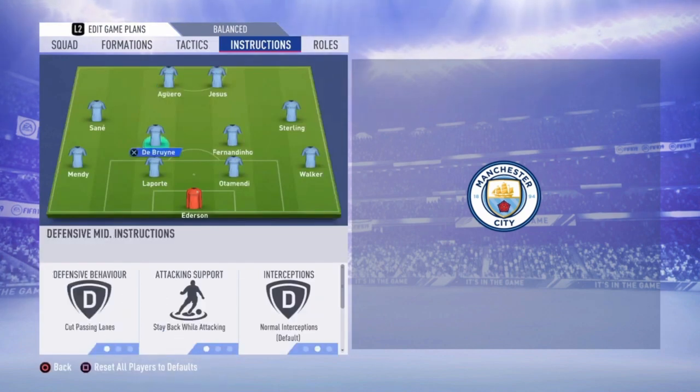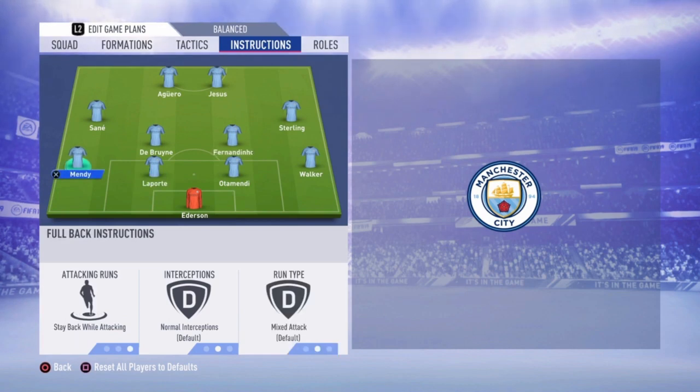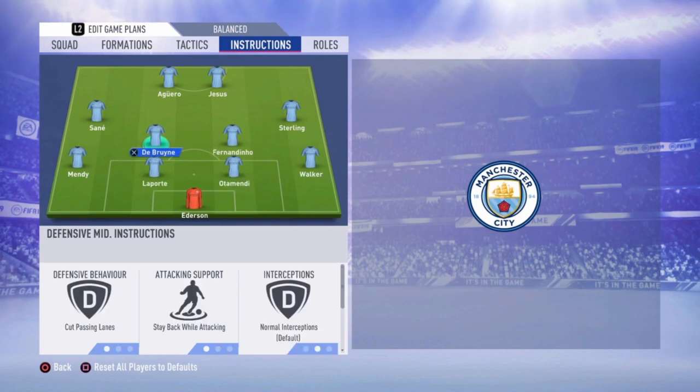Now we're going to the instructions. Walker: stay back while attacking. Same for Mendy. I want all my defenders at the back — I don't want to be weak in defense because my playstyle is trying not to concede a goal. When there is an opportunity, then score your own goals. That's why all defenders are set to stay back while attacking. When there is some space, you can always manually let them run forward by pressing the button.